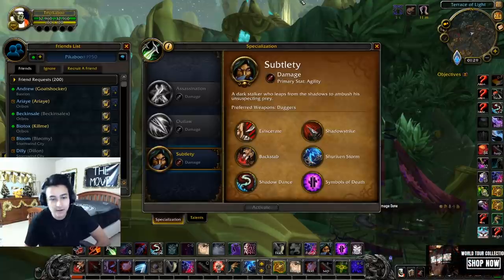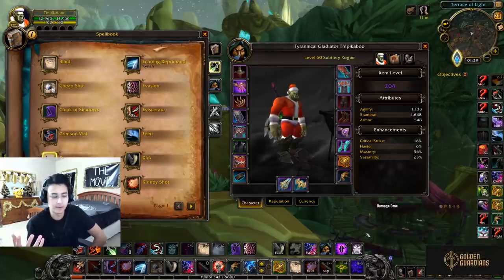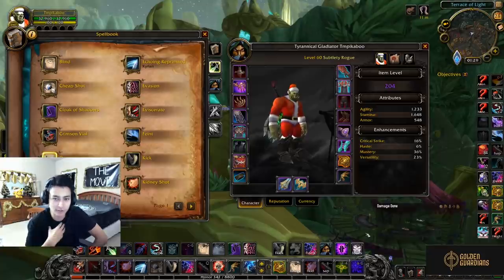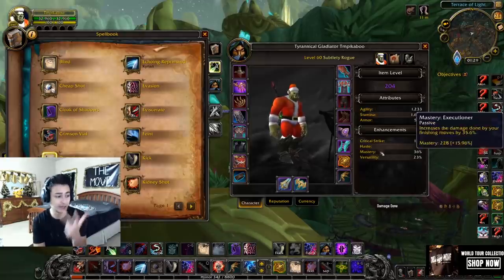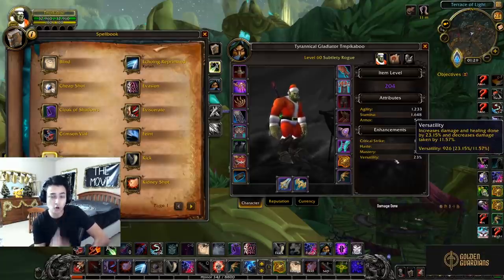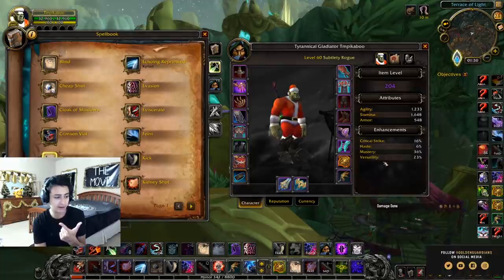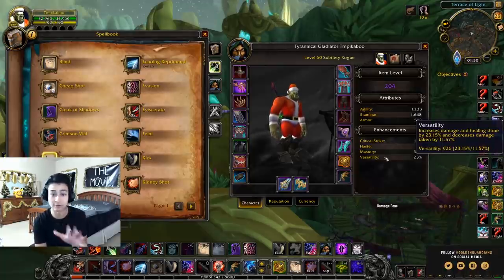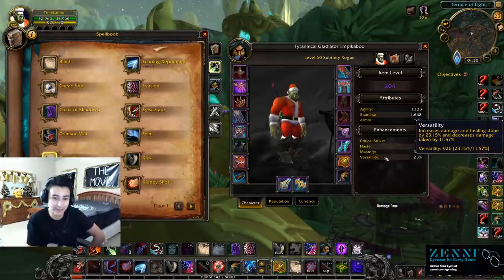Most of the information in this video revolves solely around the Subtlety specialization. Going into gear — one of the main questions is what stats do I need for my rogue to do the most damage? The main stat priority for Sub Rogue is Agility as your main stat, then Versatility and Mastery. Stacking Versatility and Mastery will give you the most overall damage output in arena. Versatility increases all damage done, while Mastery only increases your finishing move damage — so your Eviscerates, your Ruptures.